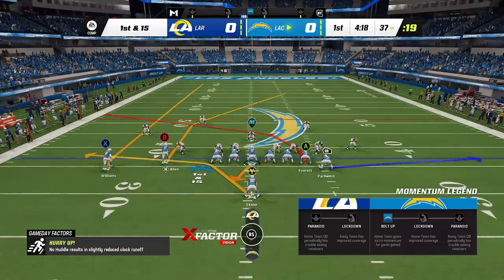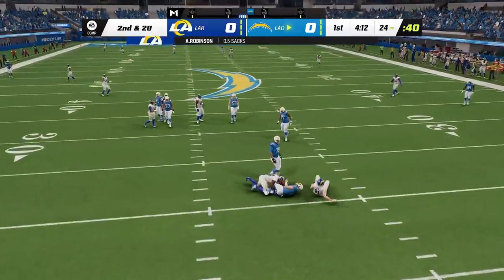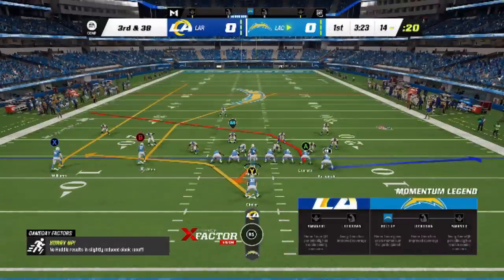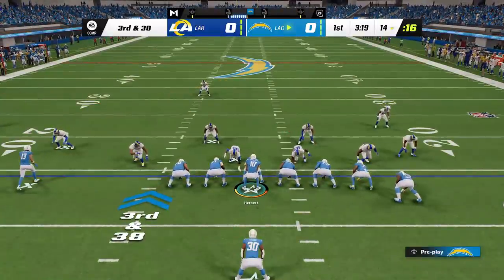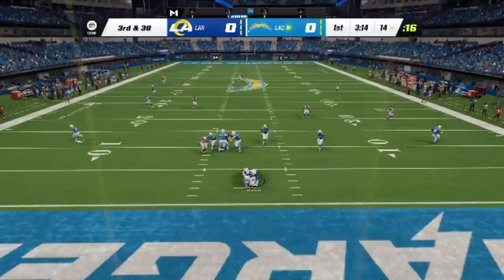You're probably wondering how to get better pass blocking since none of these things work. One thing I noticed in Madden 23 is that play action does a pretty good job of quelling the pass rush. It doesn't eliminate it completely, but it buys you about a second more than blocking the running back. To test this, I called a play action play and waited to get sacked. The play started at 3:19 on the clock, first contact came at 3:15, and the play ended at 3:14 — so roughly four and a half to five seconds before I got sacked.